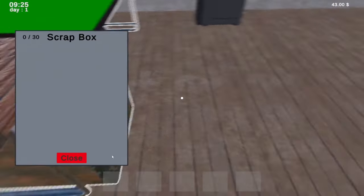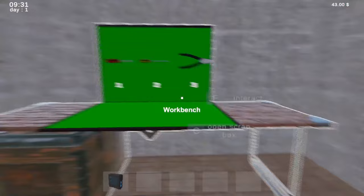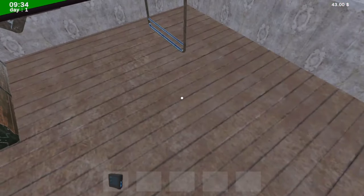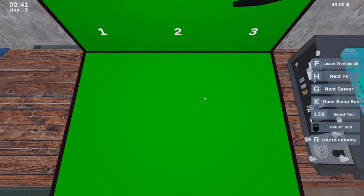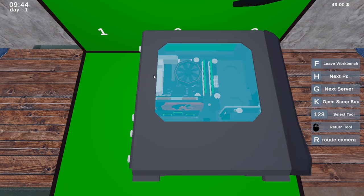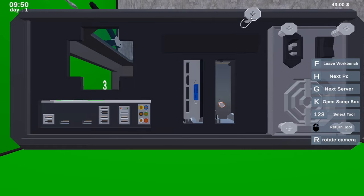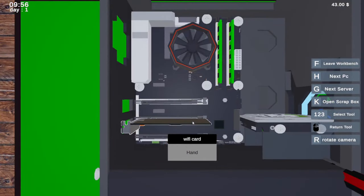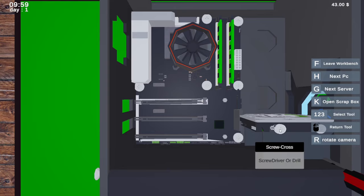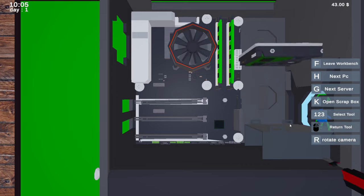Scrapbox. Let's pick this up and place it down where it needs to go — it needs to add to the PC. So we're going into the workbench. Press H for next PC. Let's get a screwdriver, R to rotate. So that's the case lid off. We've got the GPU we can take out, Wi-Fi card. I don't know if there's any gold in that stuff, but how do I get the RAM?